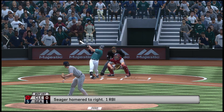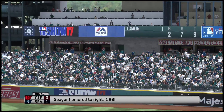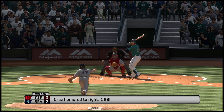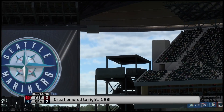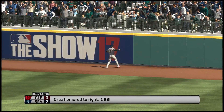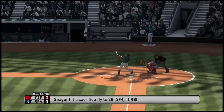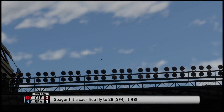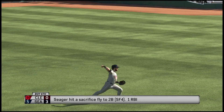Our final line score this afternoon — first for the victorious Seattle Mariners: three runs, five hits, no errors, they left two men on base. Cleveland: no runs, four hits, one error, they left six men on base. The winning pitcher is Max Scherzer, his 24th win of the season. The loss goes to Josh Tomlin — his record is now 8-7. Time of the ballgame: 2 hours and 33 minutes.